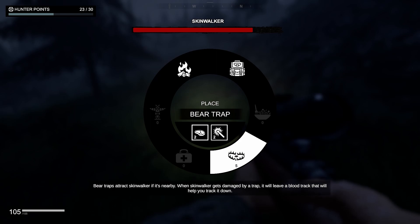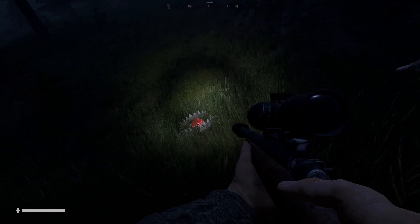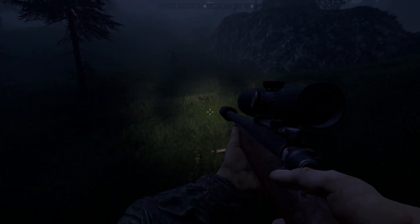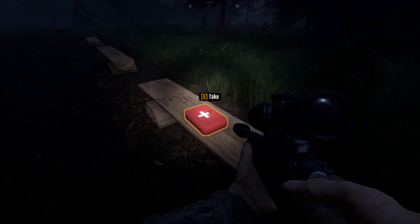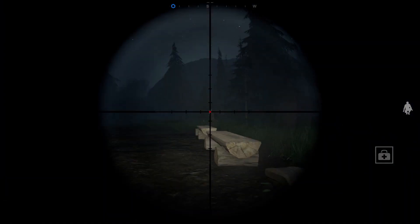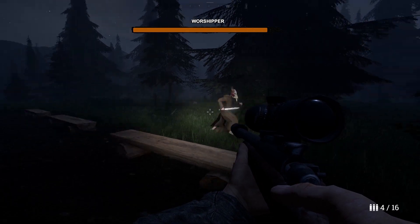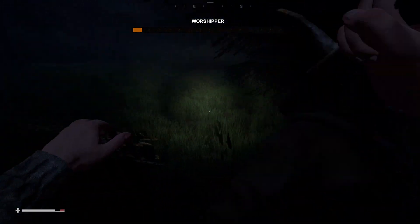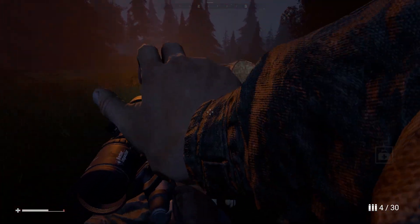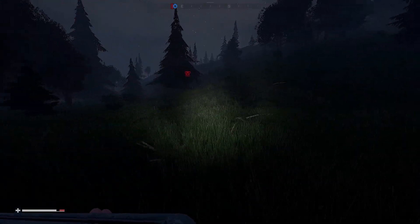Another method we can try is to use some bear traps. With a little bit of meat and a well-positioned trap, we can cover a big area of the wilderness to know whether a skinwalker has been spotted. It seems we're not only dealing with skinwalkers — there are crazies that roam the wilderness who worship the creature. Taking them down may prove challenging but helpful in finding the skinwalker's location. It can also send possessed animals at us, so keep your guard up when stalking it.